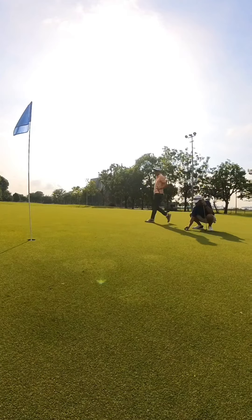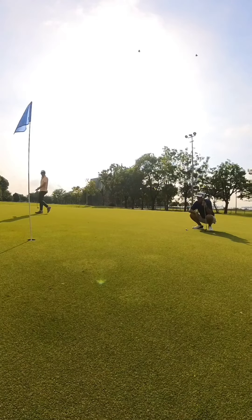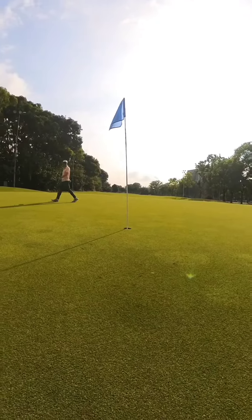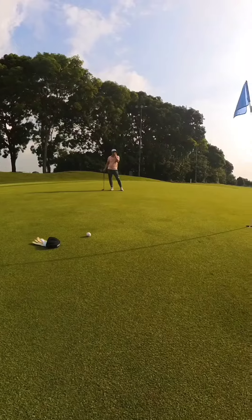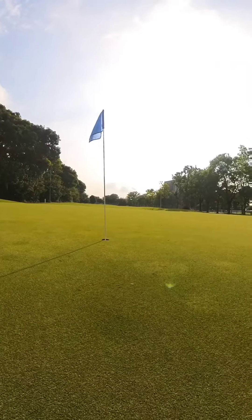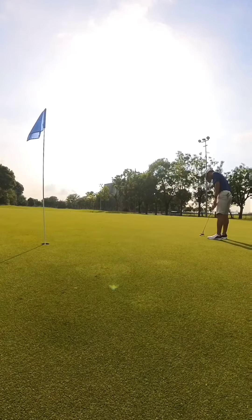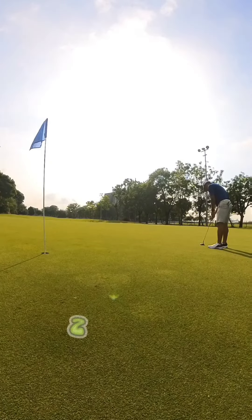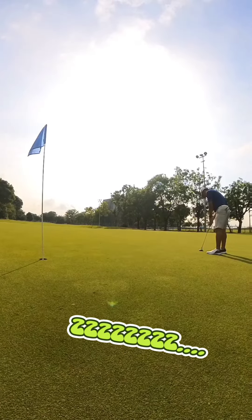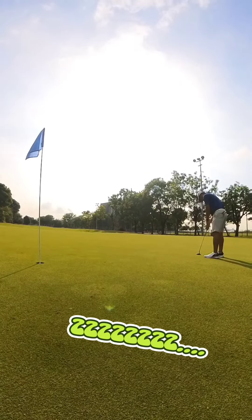Back to the guy who hit the long putt short — he is now putting for par. He takes his own sweet time to line up the putt, and there's another guy walking around looking for his line. The slow player finally decides he wants to hit the ball now, lines up his par putt, takes a little wiggle — and anytime now, come on, you can do it.